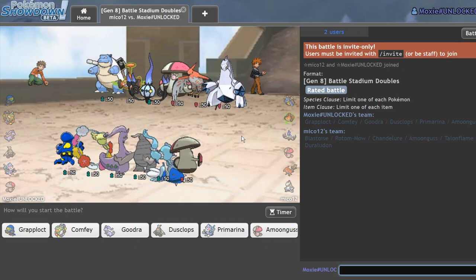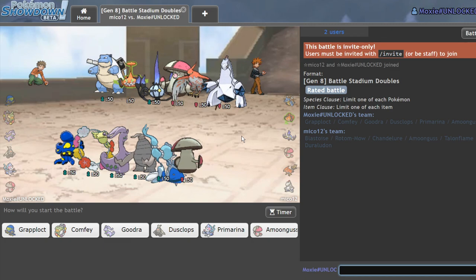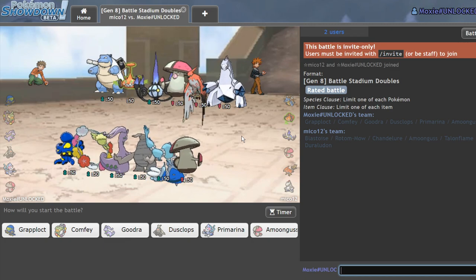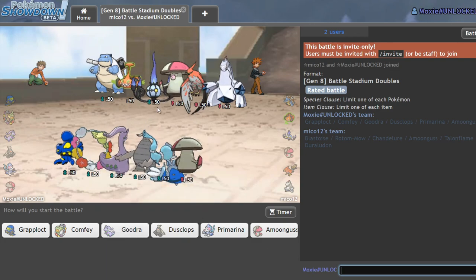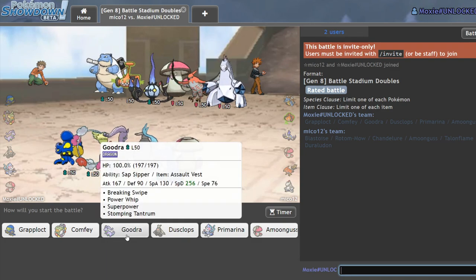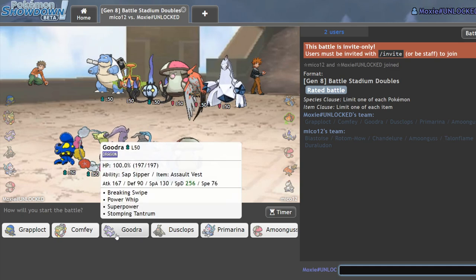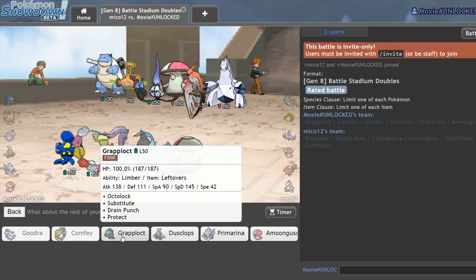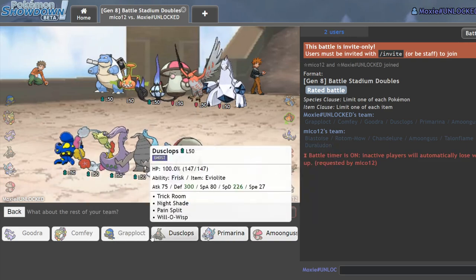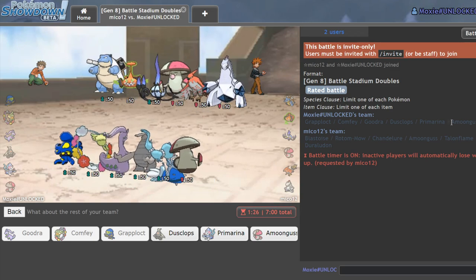Interesting next team — Blastoise, Rotom, Chandelure. They're likely Shell Smashing, and they get hard walled by Goodra. Why does everything get walled by Goodra? Why is everyone just playing things that get walled by Goodra? I'll lead off Goodra/Comfey — I can bring Grapplocked in the back for the sake of culture. We are the Grapplocked culture. Just let me face a Lapras, guys.